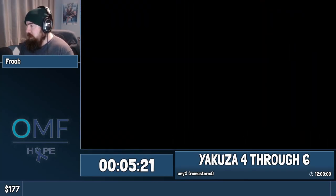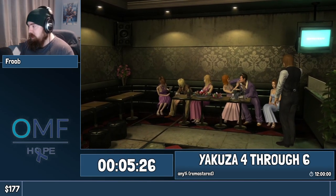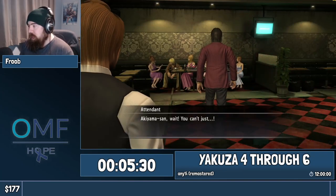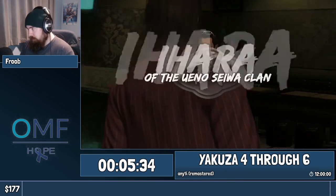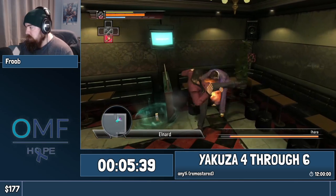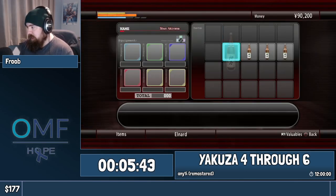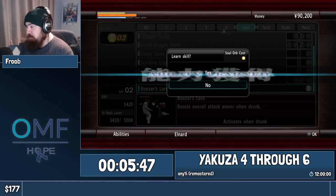So we met up with a couple of friendly Yakuza in the neighbourhood. These guys are from the Ueno Seewa clan, and they're making trouble here in Kamurocho in a district where they really should not be. So we're going to deal with Ihara. I need to do one level up real quick. This is the trouble with a new route — I keep forgetting to do important things, like level up Essence of Finishing, and more importantly, Yakuza's Law.